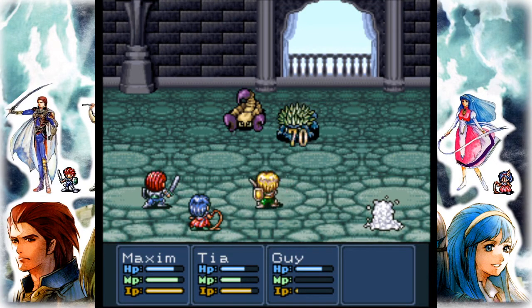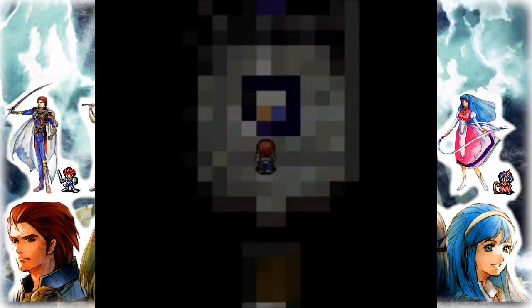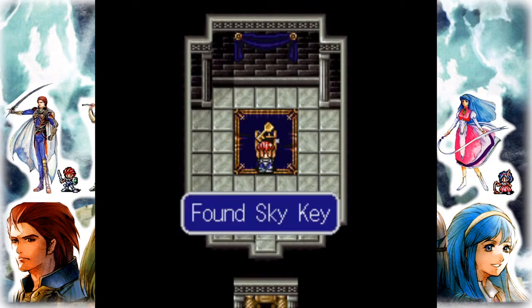Found the key before finding the locked door — I will take it. Then we get the sky key.